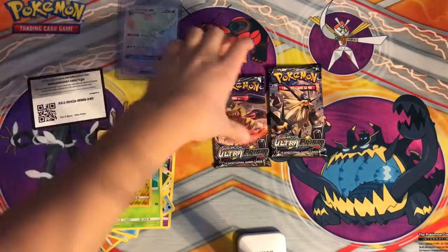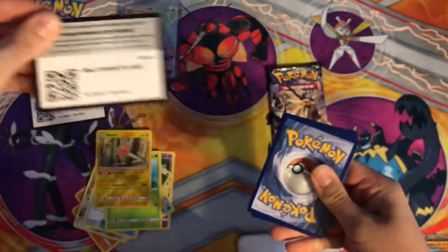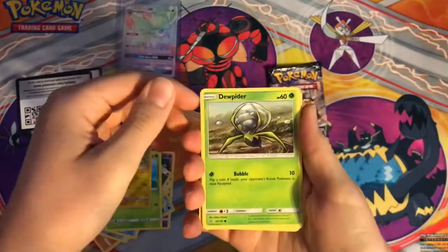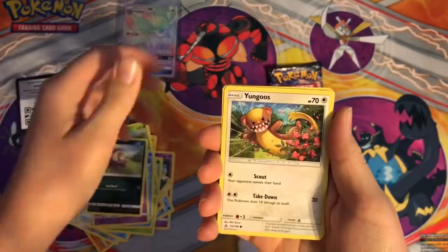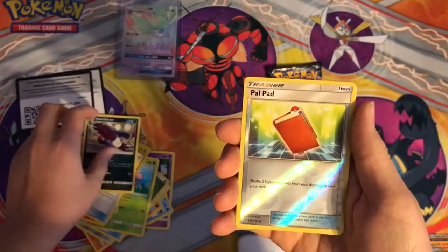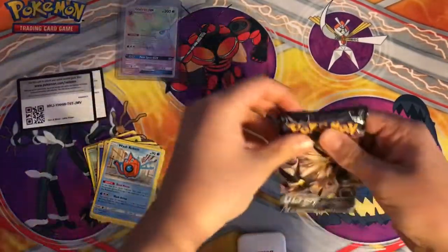Alright, here we go - Ultra, number two. There's that code for you guys: one two three four one two. I'll make sure I did that right. Alright, they got Piplup, Skorupi, Stunky, Yanmega - I like that art - Water Energy, Monferno, Unidentified Fossil, Honchkrow, Pal Pad, and a Wash Rotom. That's not that bad.